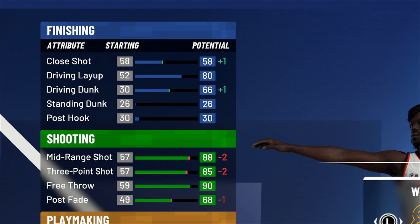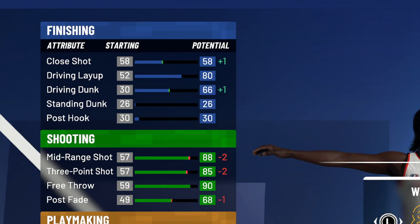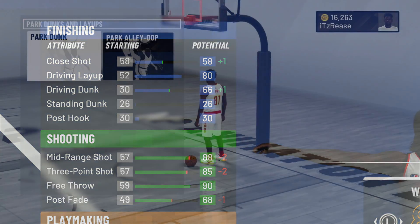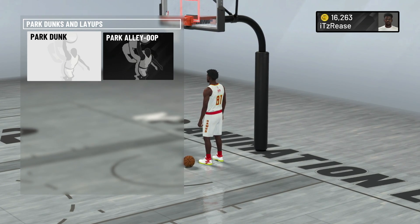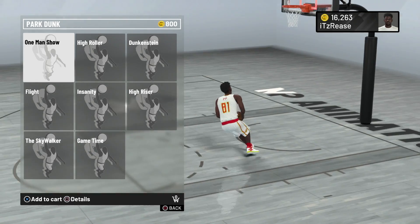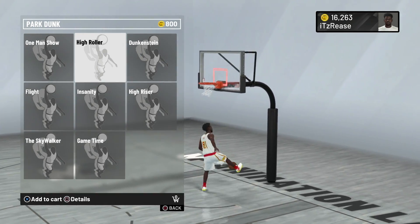Look at our stats - I gotta show you our stats because without the wingspan you won't know what my stats look like. We're gonna have an 80 driving layup, a 66 driving dunk. When you reach 99.9 overall that gives you plus four attributes, so that 66 turns into a 70 driving dunk. A 70 driving dunk is important because then you can start getting park dunks and your shot creator can start dunking like a slasher. You get park dunks at 70.